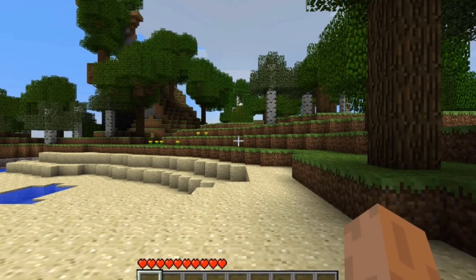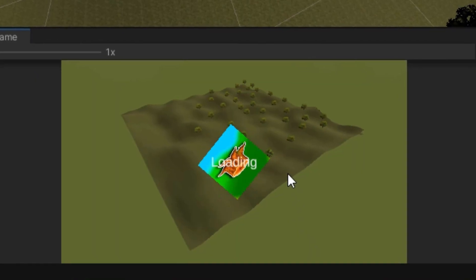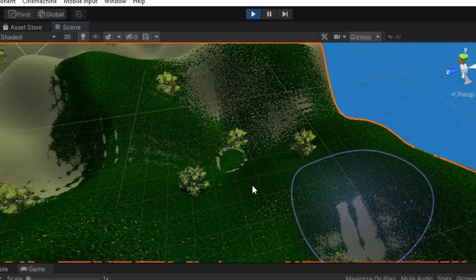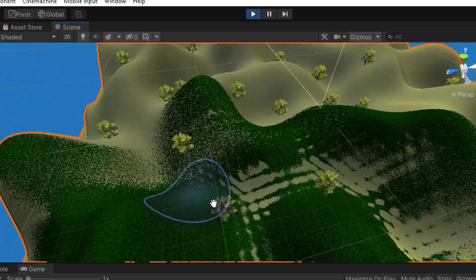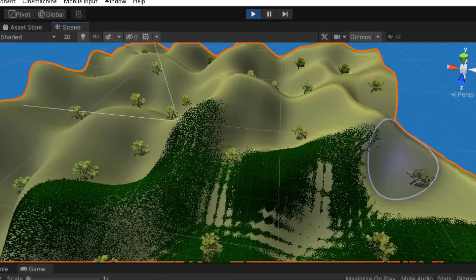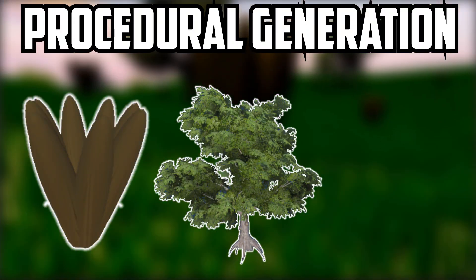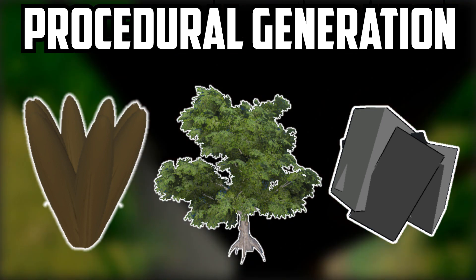For every good survival game, you need a random world. And to start off with that, we need to make it so every time you get into a world, the terrain is different. So the things that will be different for every single game is that the terrain is different, the stick bushes are different, the trees are in different locations, and the rocks are even in different locations.